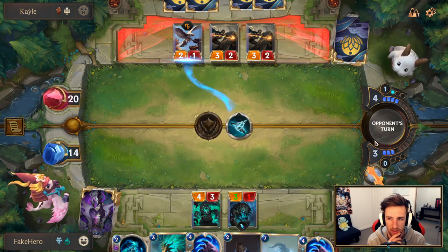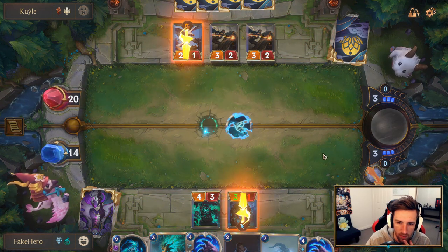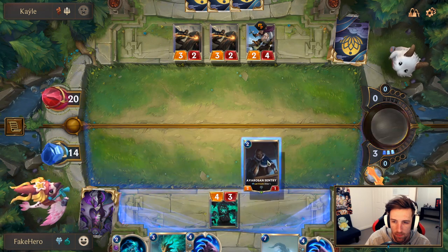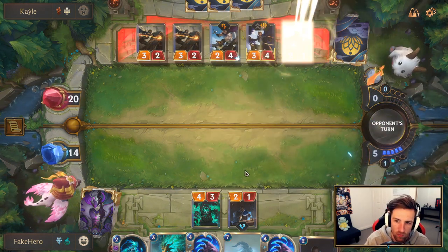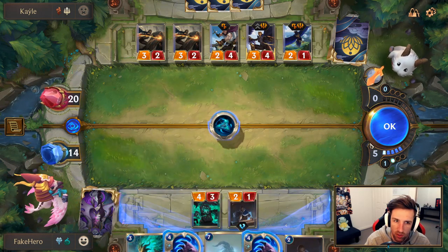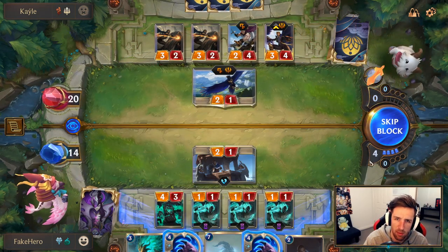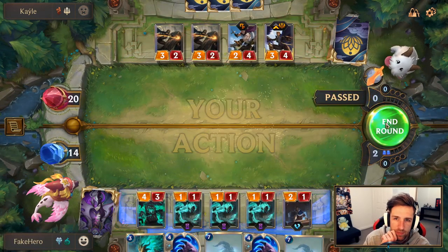I Vile Feast first to see if he has the Ranger's Resolve. I thought he may have used a Scout here, the Valor, to actually hit the Abomination. This is going to save me a lot of face damage.